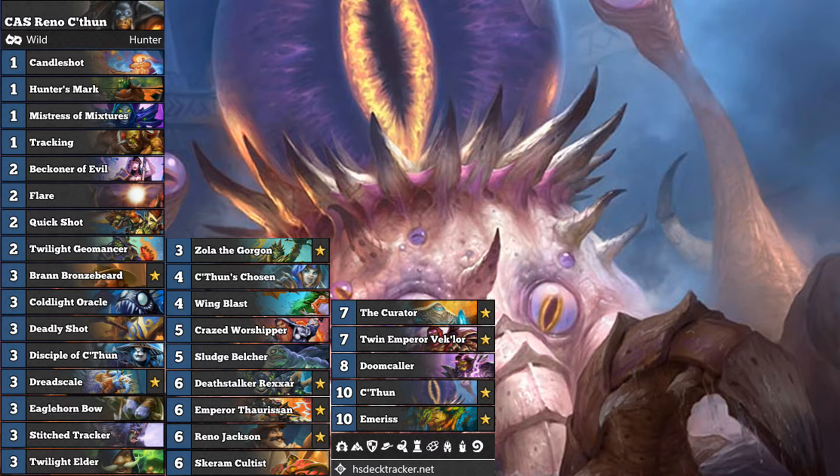There is Reno Jackson in this deck, so that's pretty good against aggro. You do have Deathstalk Rexar — my new favourite death knight — in this deck. And of course, good old C'thun and his army of C'thun minions, or C'thun activators.